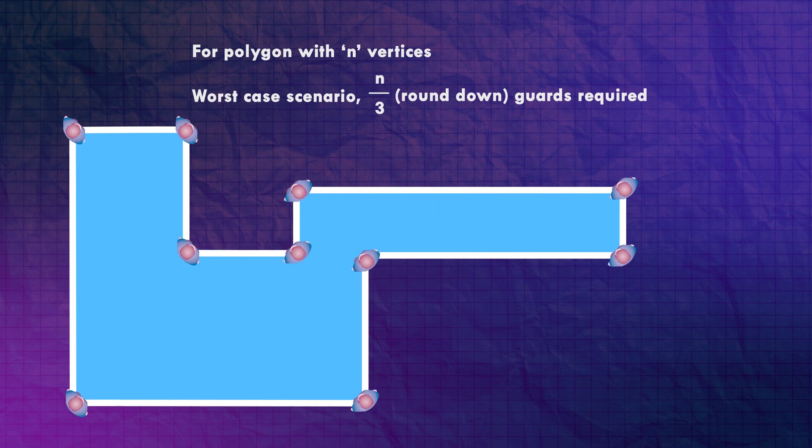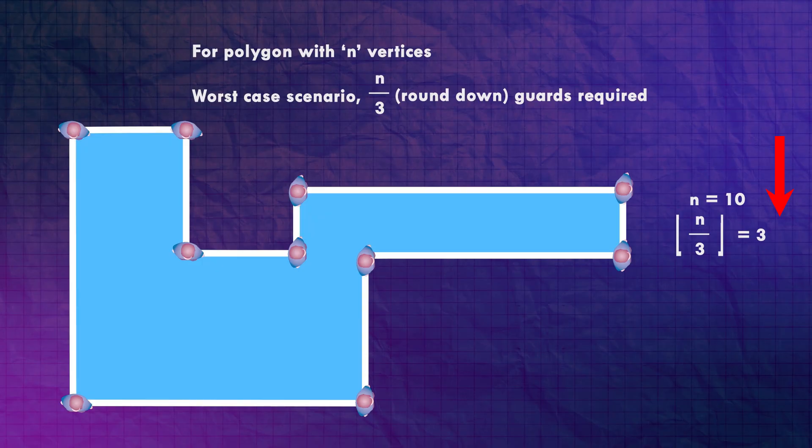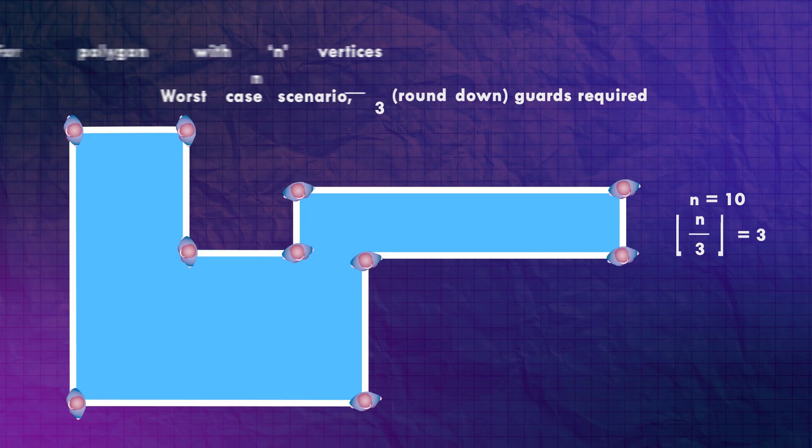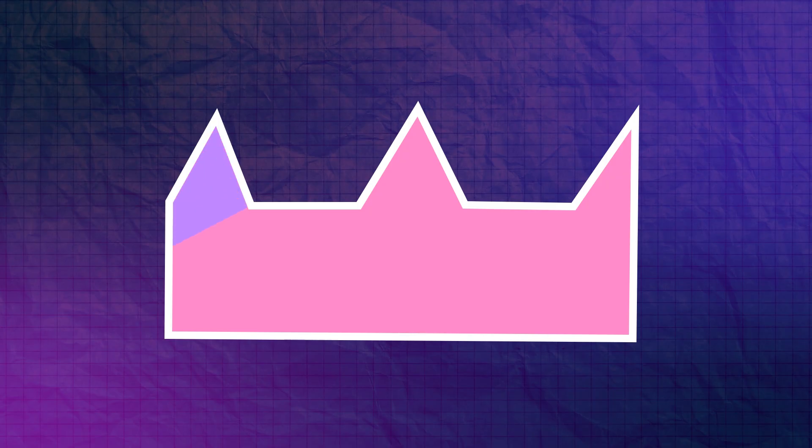For a 10-sided polygon, divide by 3 and round down, which tells us 3 guards is all we need to observe the entire gallery. As an example, these 3 guards alone would be enough to see everything. Remember, this is a worst case scenario — one guard here would actually be unnecessary since everything he can see, the guard on the left can see as well. We still can't make the theorem any stronger because of shapes like these with a comb-like structure: 10 vertices, but we have to have 3 guards to observe the whole thing; 2 would not be enough.